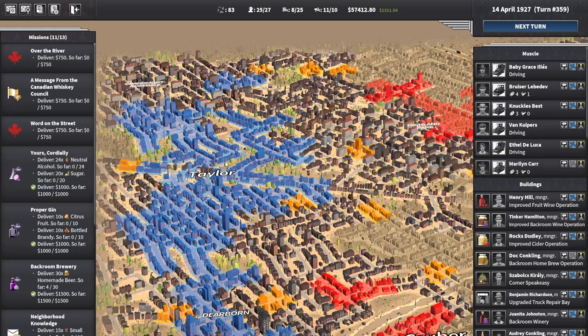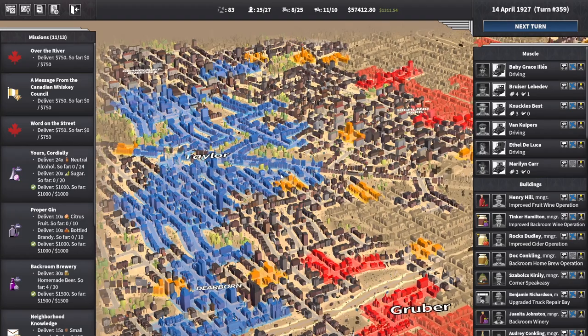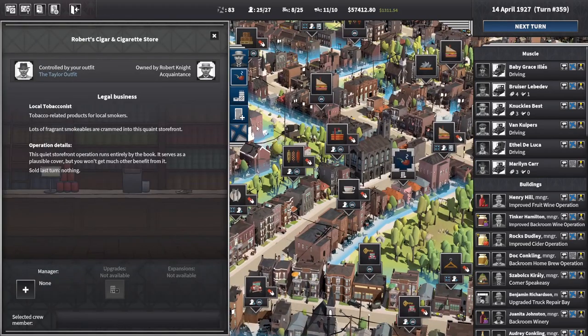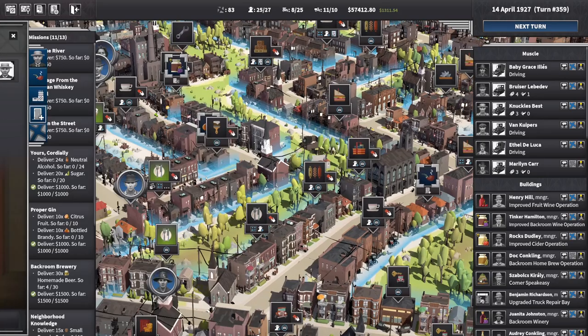Hello, I'm Drawing Pin and welcome back to my let's play of City Gangsters where we're in Detroit as the Tailor Crew. In the last episode we managed to finally learn how to make the moonshine, so I'm gonna set that up now. I think we just need four lumber for this place down here which is where we're gonna set it up.